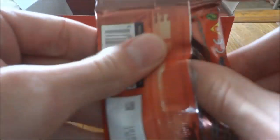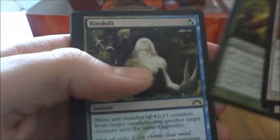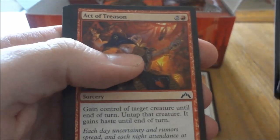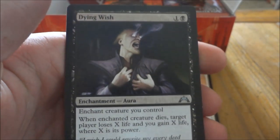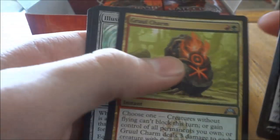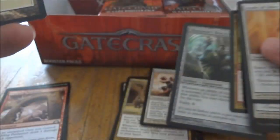Last pack of the left column. No Mythic. Golgari Keyrune, Dying Wish, Golgari Charm, and the rare is Illusionist's Bracers. And a Plains. So far, out of that whole column — no Mythic.